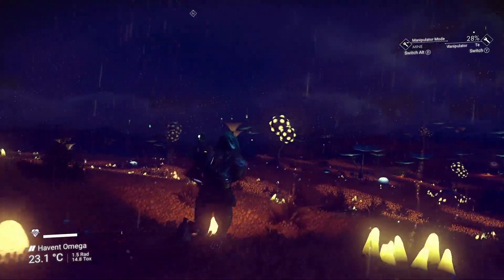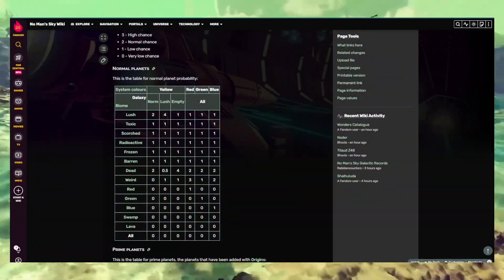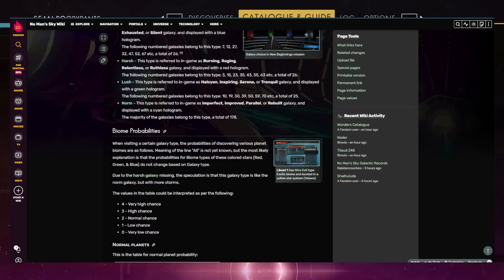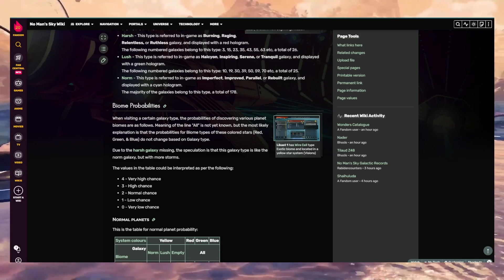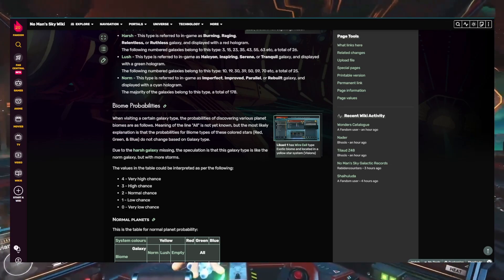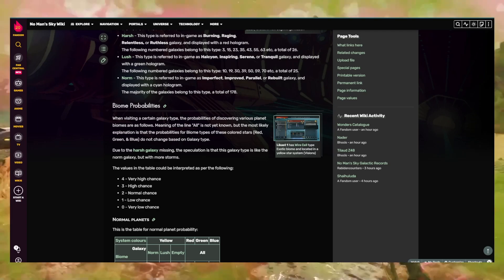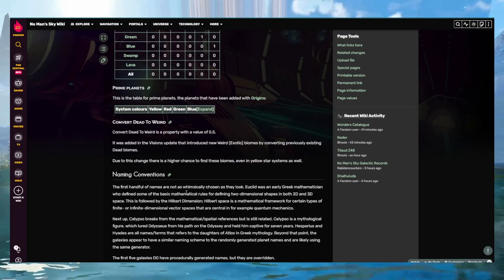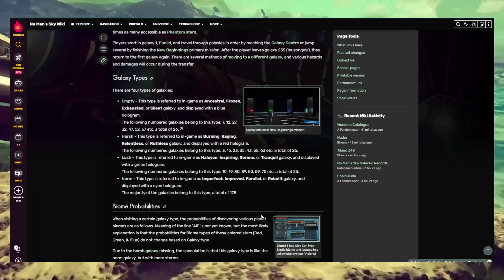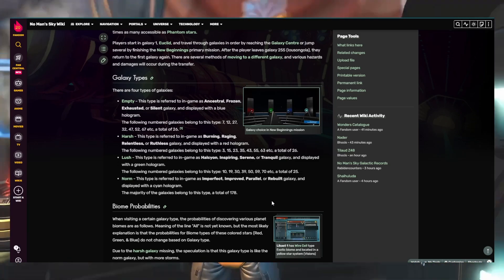Biome probabilities are also mentioned on the No Man's Sky Wiki page. For example, if you're in a harsh galaxy it's likely to be like a normal galaxy but with more storms on those planets — it's not a complete overhaul, just more extreme environments within that galaxy. There are different ways to find or travel to these galaxies. One of the first ways I went was via the storyline: at the end of the New Beginnings mission you get to choose to go to a different galaxy.